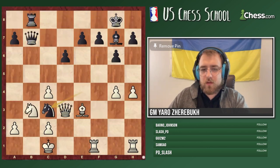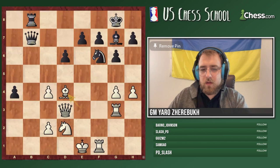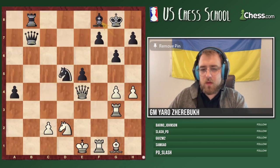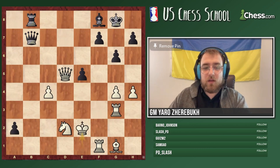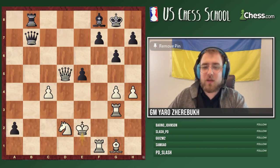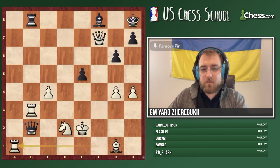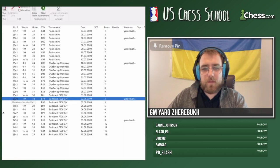I repelled the attack pretty convincingly, and with the king on e1 I feel pretty safe. That's a typical idea — king evacuation to the center or sometimes to the other side of the board. White feels comfortable. The rest is elementary; my opponent tried to give up more material but I just picked it up and did the 'Bong Cloud,' as they say — king too. My opponent gets a second queen but it obviously doesn't help.